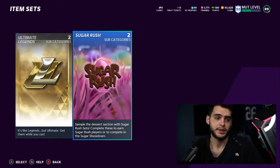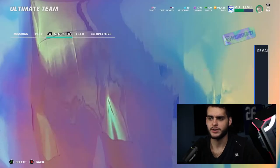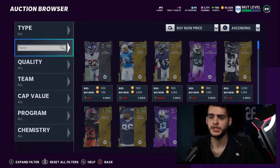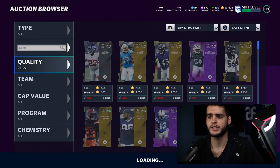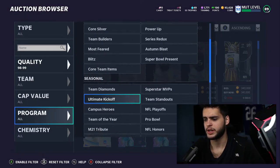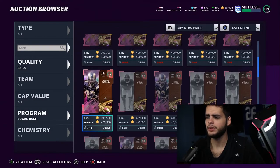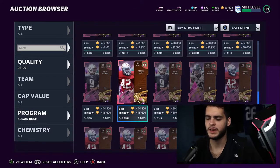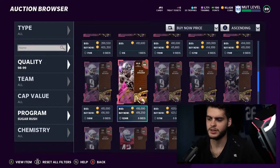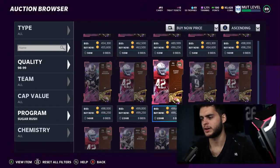I want to go check out McNair and Ronnie Lott and show you guys those. Solos are always there so go ahead and check those out as well — it's going to keep increasing your currency and your tree tickets, which are a big part of this promo. Let's head over to Sugar Rush and check out the brand new players. The pricing is going to be on the cheaper side just because they're masters — Steve McNair is already in the 400k range.